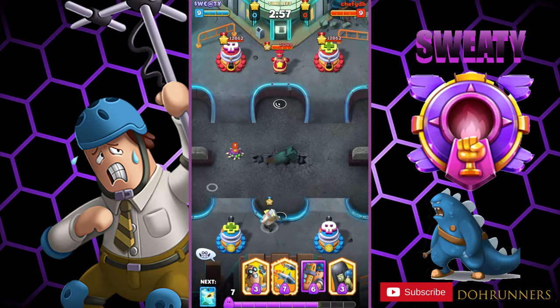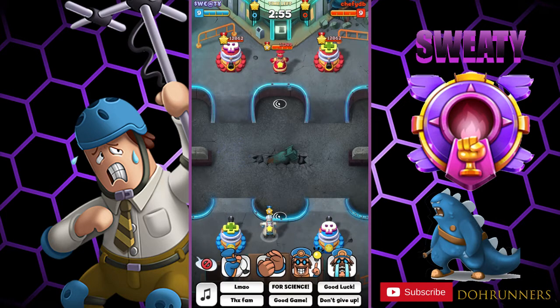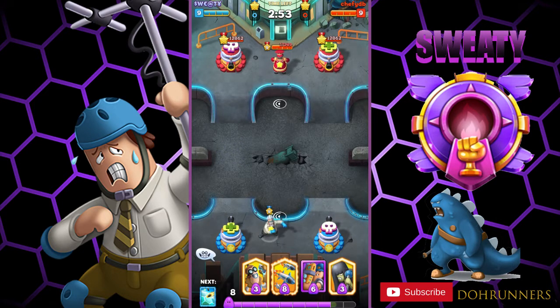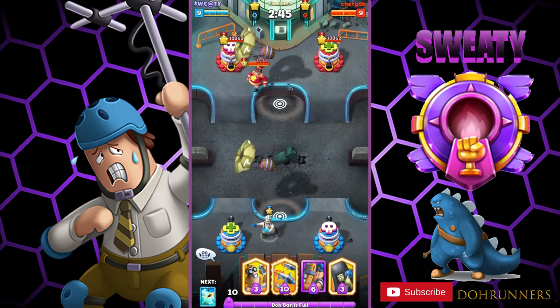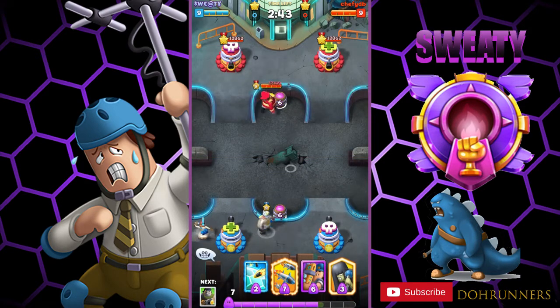The emote button is different now — you can automatically click your emote during the game without stopping. The music button lets you automatically do the emote that you had selected. That's kind of cool.